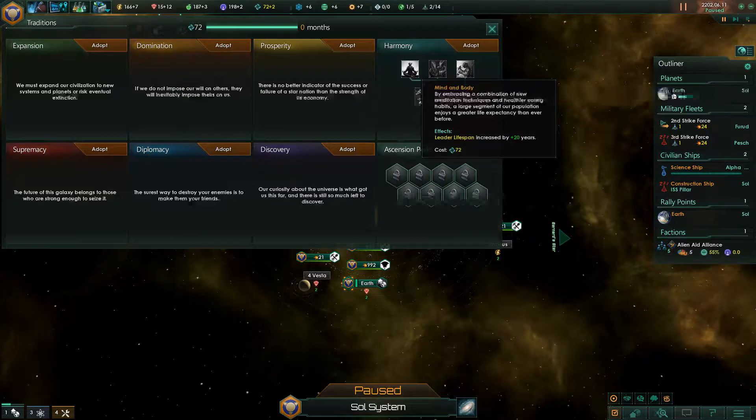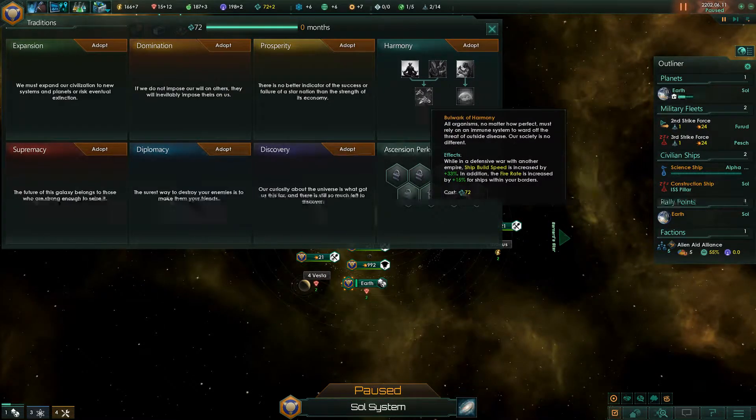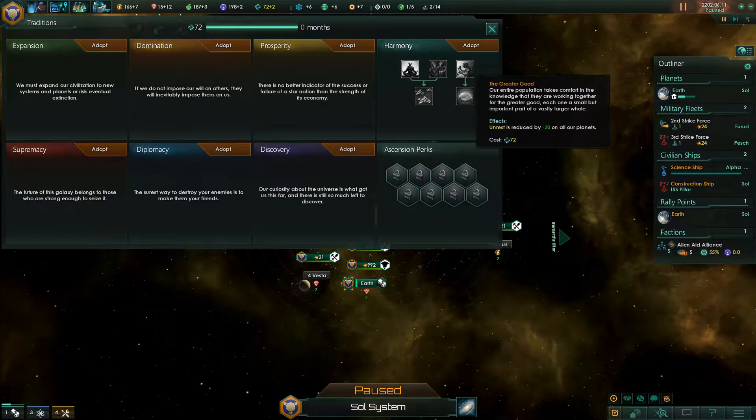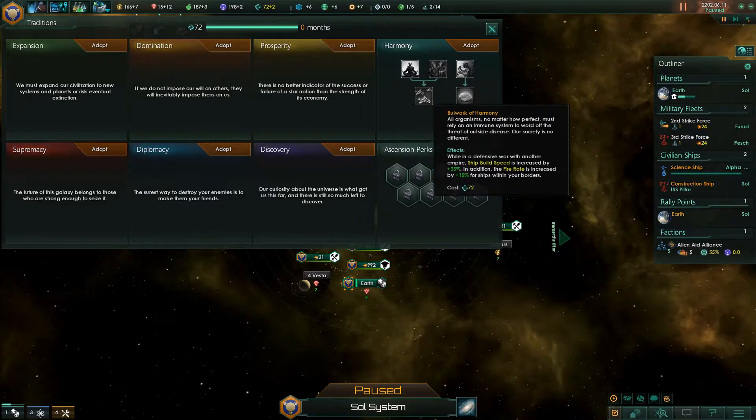Mind and Body is one of the ones in the Harmony tree. There's also Kinship, Greater Good, Unrest reduction, Utopia Dream, and Bulwark of Harmony — while in a defensive war with another empire, ship build speed is increased by 33%, and the fire rate is increased by 15% for ships within your borders.